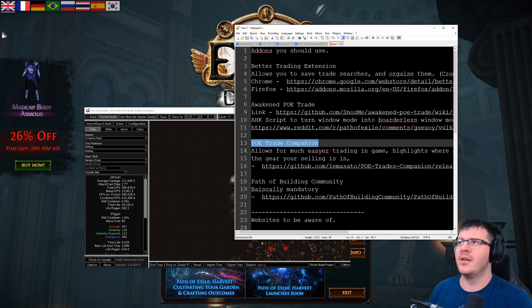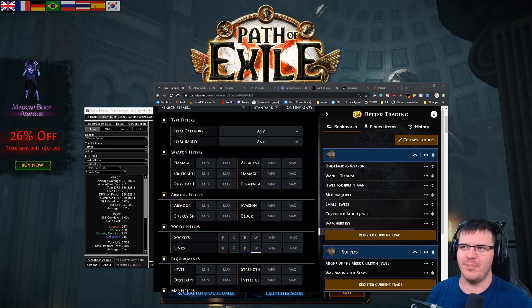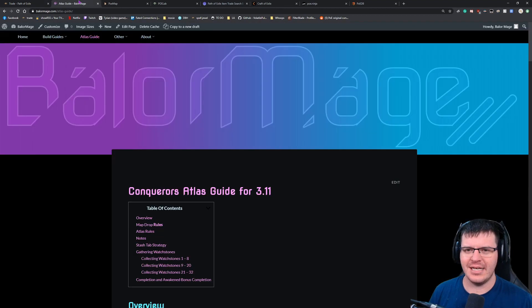Starting with websites: the obvious one is pathofexile.com/trade, which is the best place to do most of your trading. A lot of people are still using poe.trade or other sites, but they're just not as good, not as quick, not as useful. Do change over to the official trade site.